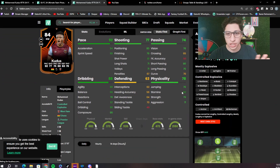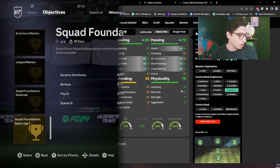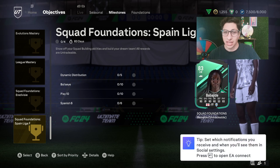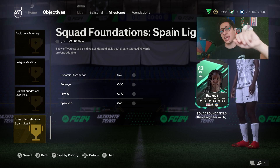For the Kudus chem style — I think Maestro is the way to go. His reactions are so low they need a boost. Maestro gives him 89 shot power to help finish, it helps his passing which was terrible before, and most importantly gives him 84 reactions and 98 dribbling making him a lot more fun to use on the wing. That's a little longer review than I anticipated, but you've got to review with the content that's out. If you enjoyed the video hit that like button, subscribe to the channel. I'll be live later today on Twitch with a pack opening for Road to the Knockouts on my second account — hope to see you there. Have a great rest of your day, peace.